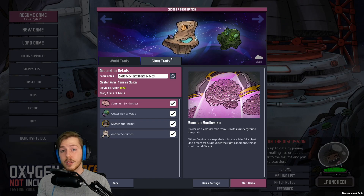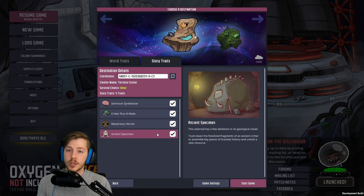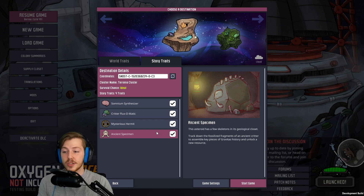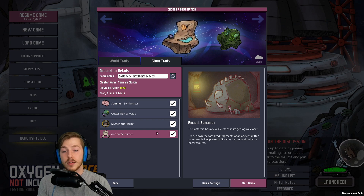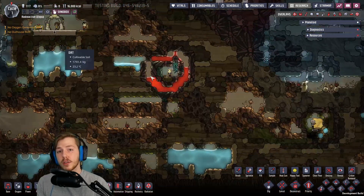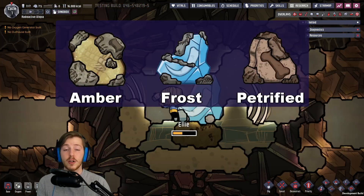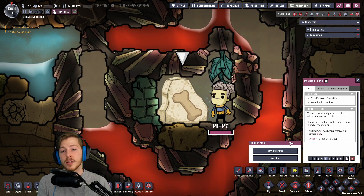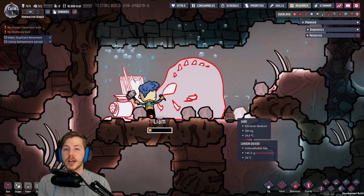Just like in Don't Starve Together, the more time you play the more often you'll get drops, which is awesome — especially for anyone who's gotten to cycle a thousand or so and logs a lot of hours. It's great to be rewarded for just sitting down and playing. Before starting a new colony and getting those blueprints, you might want to enable the new story trait mode.